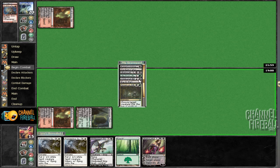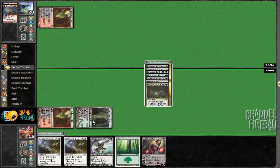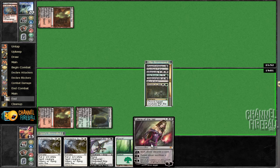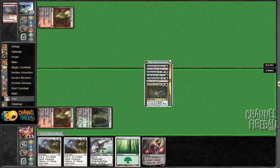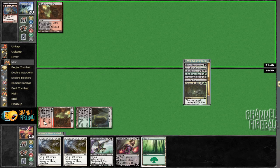We also had a Life from the Loam and an Unburial Rites, so we can go in on our opponent's hand with Loam and Crime, and we also have Liliana to deal with creatures. I only really see it being a problem if there's a Deathrite and another creature this turn. Otherwise, I like our position — 15 life is a lot.